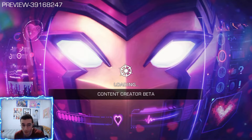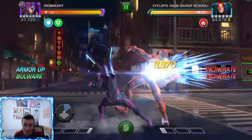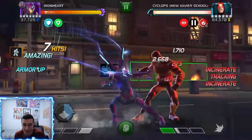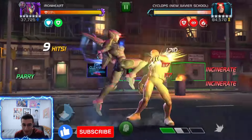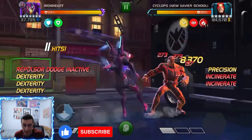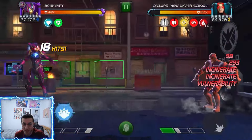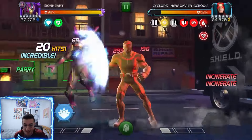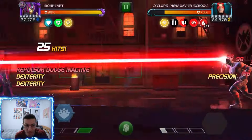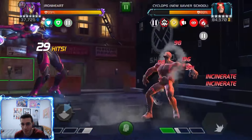After watching this, you're probably going to think Iron Heart actually has good damage, especially in the next fights in the Labyrinth of Legends. I honestly just looked at the opponent's health and they melted without even throwing a special two. You might think the damage comes from the SP2, but it's literally from the incinerates - it's actually crazy. It probably helps that I also have a seven-star rank 2 Sentinel relic.